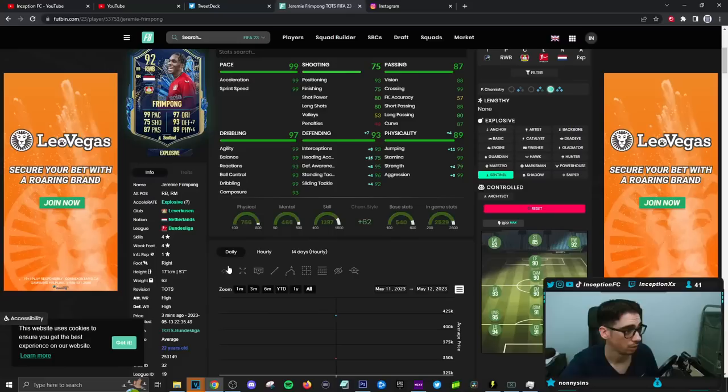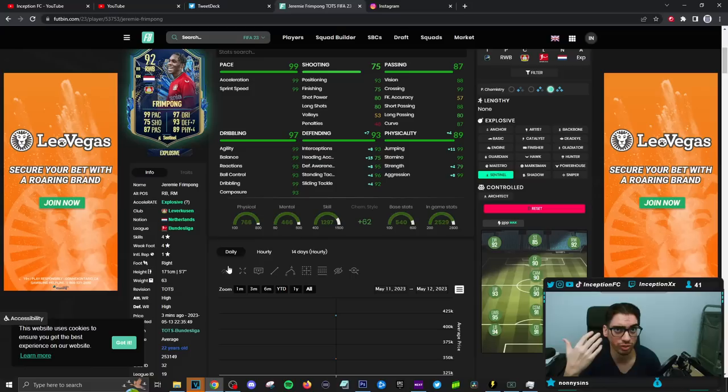Frimpong actually gets that in the midfield. Final verdict on the Frimpong card: very versatile type of player. I was using him as a center mid and he did okay in that position too as the attacking-oriented player. If you have some sort of Dutch team that you're making and you want him to be a center mid, you could totally do that. With him being Dutch, I think he's the best Dutch right back in the game — I don't think there's anybody else that touches him, to be honest.